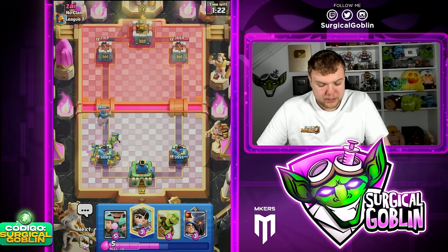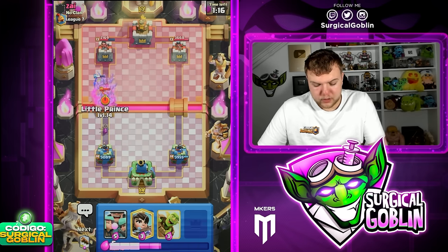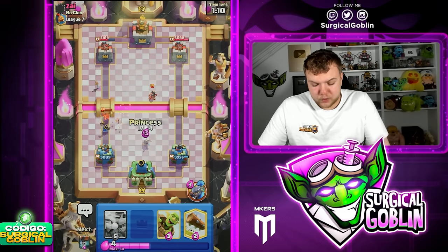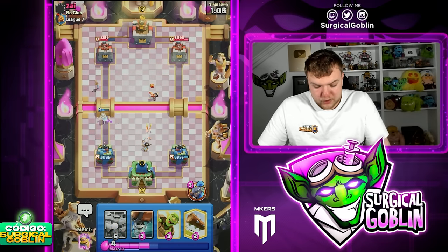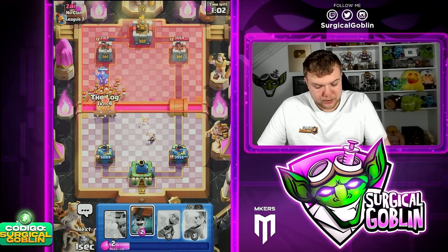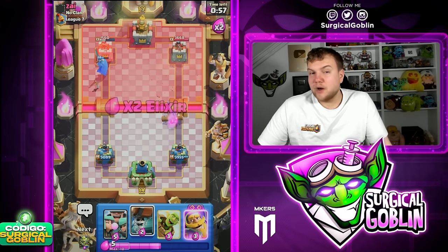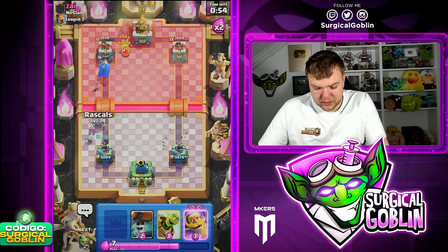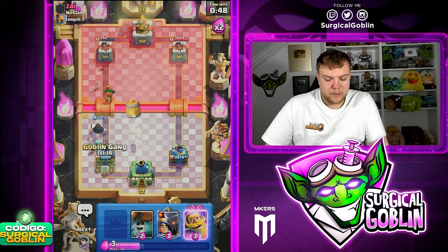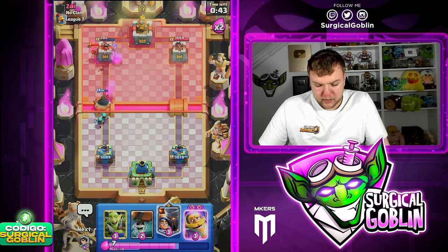We can go with a knight and then a goblin gang to counter his barrel — should get a little bit of chip damage and then we're gonna get a nice counter push going. He's probably gonna valkyrie on top of that. Let's go with little prince — whenever his valkyrie is out of cycle, our little prince is really annoying for him. I'm gonna pop the ability knowing he has scar me. I want to go lock prediction. Very nice lock prediction, and the warden is gonna get a ton of damage on top of his tower.